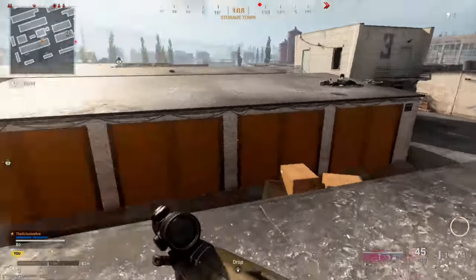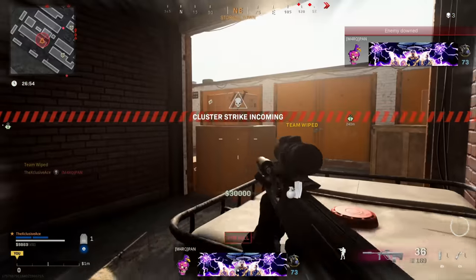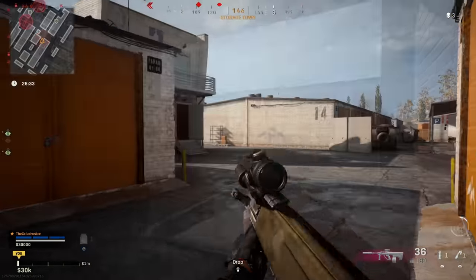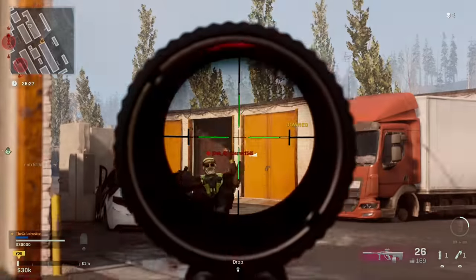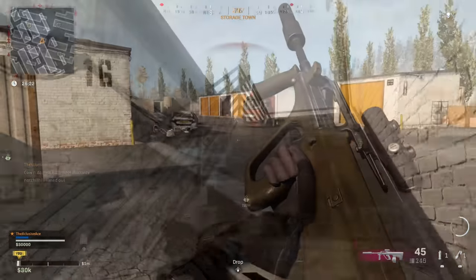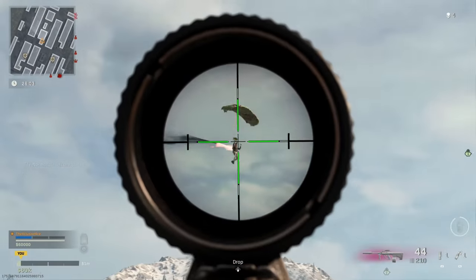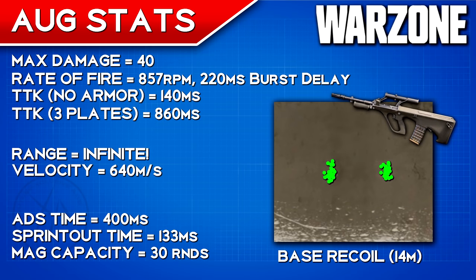Before Season Two, the AUG was an okay gun — it wasn't all that great and definitely wasn't a top tier weapon. The reason for this is it actually had SMG-level bullet velocity, an extremely slow base bullet velocity, and therefore it just didn't compete at range with many other guns including the M16. This bullet velocity has been patched now, and our base bullet velocity is now 640 meters per second, whereas pre-patch it was around 350 meters per second — a massive difference.